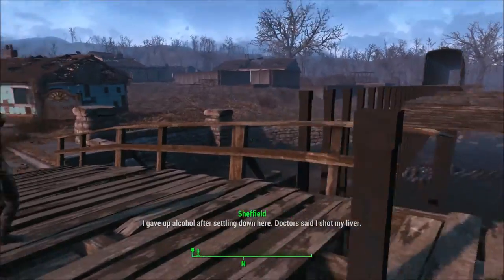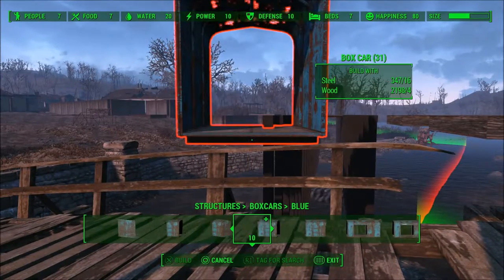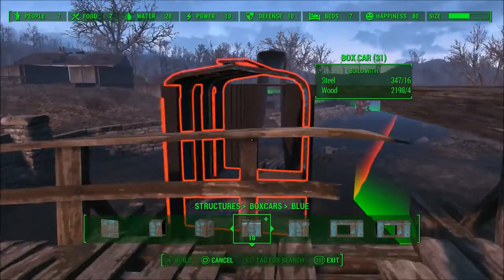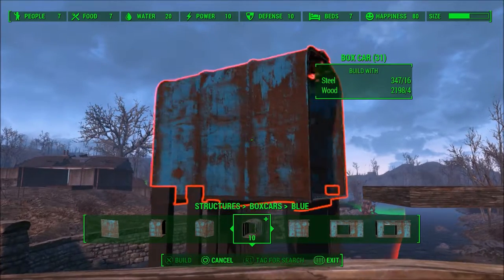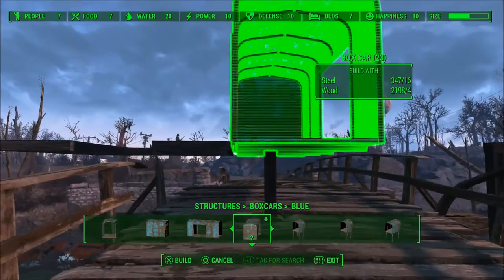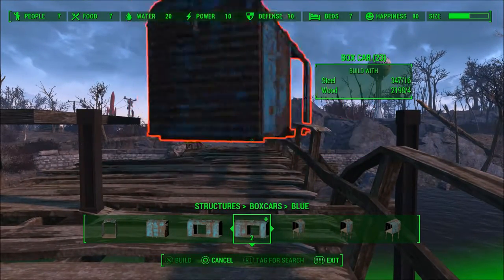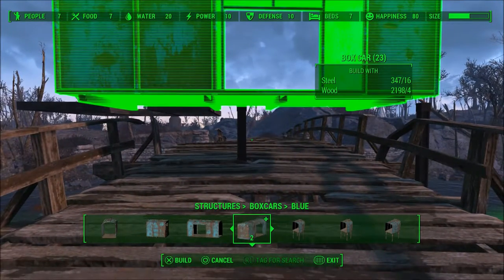Anyway, I like to use these boxcars, but they don't snap to the poles, which was a very frustrating issue. That's actually why it's already all built — I wanted to make sure I could do it because I was getting so frustrated. But I found a way. What I first do is click this one on, because this is the only boxcar — the bigger one — that actually snaps onto these poles.